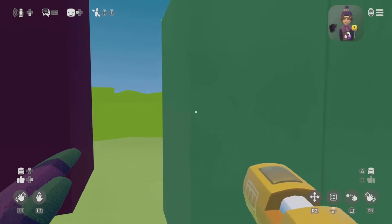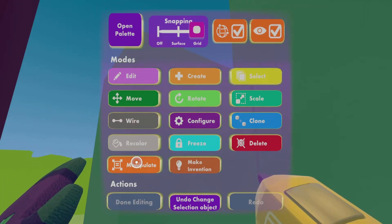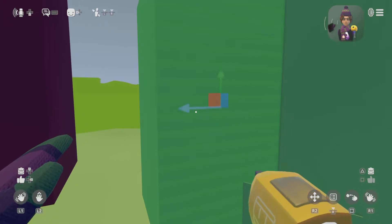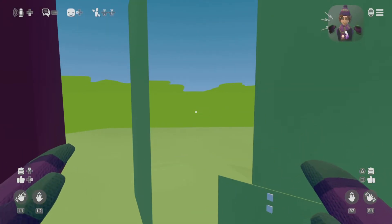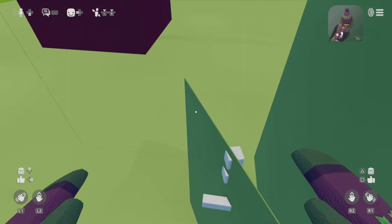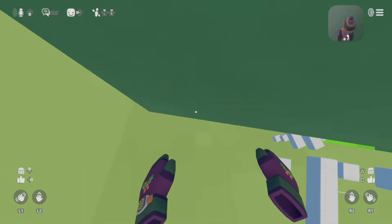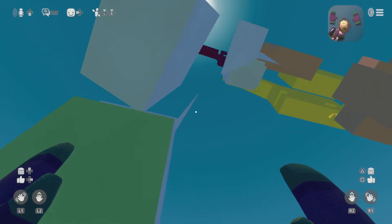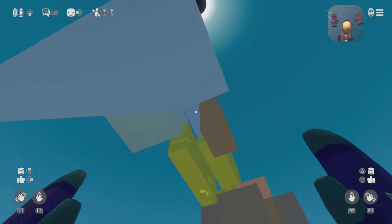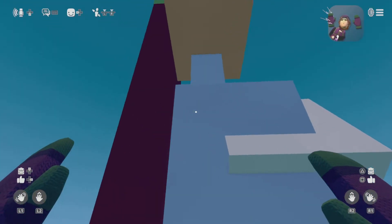But then what happens when I move it back, that's the question. So if I do this and then move it back right here — look at it. You can't tell me that this is intentional. I mean, it's literally messed up this whole thing. I can't even see where the wall is or anything. It's horrible, it's horrendous.